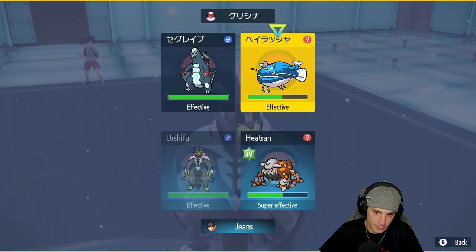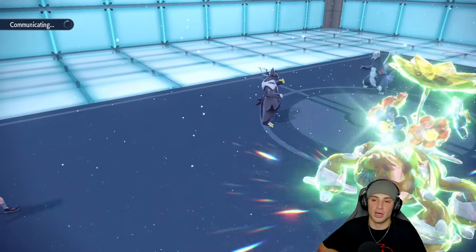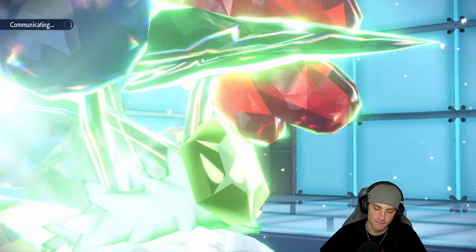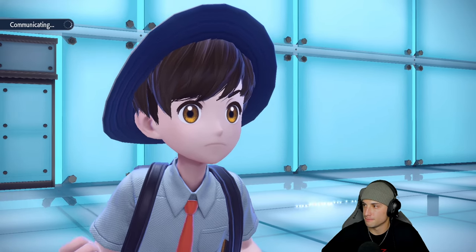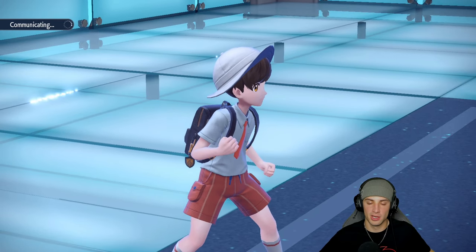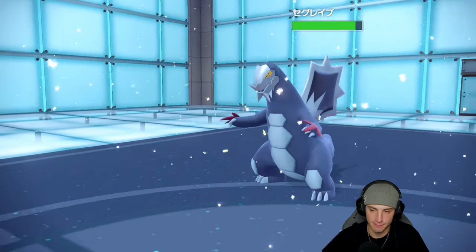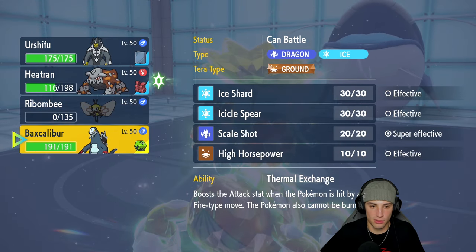I U-turn out since Dondozo has no Tatsugiri to go into. Their final Pokemon is Baxcalibur — I have one of those my own, which is beautiful. At this point I U-turn into my Baxcalibur and Tera Blast into Dondozo. I'm not too worried about their Baxcalibur. Snow is still going — both their Pokemon are physical attackers, so swapping into my Baxcalibur gives a nice defense boost from the weather.